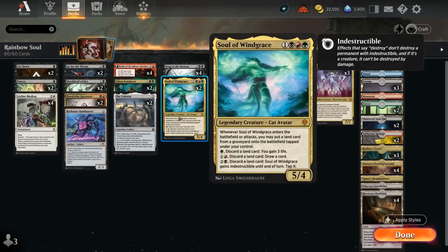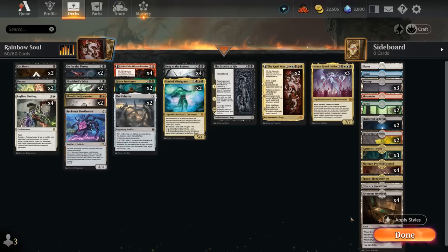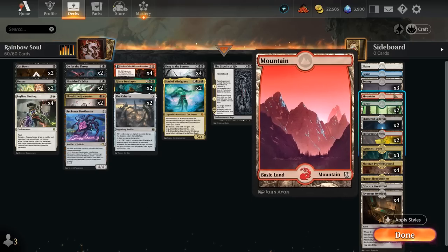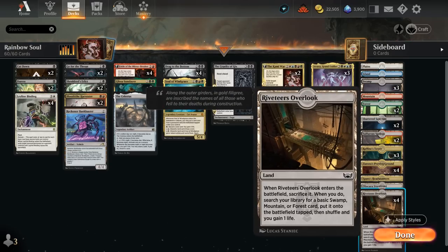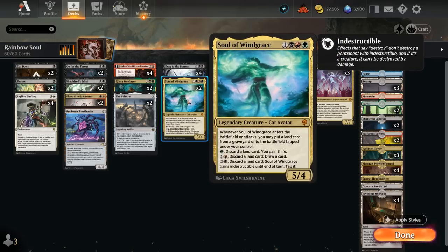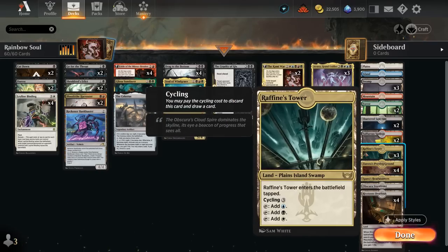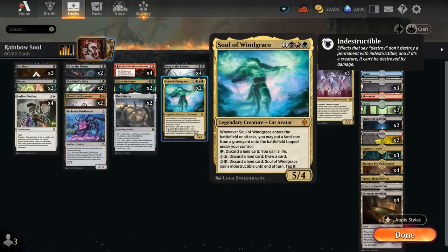We also have two copies of Soul of Windgrace which can help ramp into some of those expensive cards. A five-four — when it enters we can return any land from our graveyard onto the battlefield tapped under our control, and that's the reason why we have all these fetch lands in the mana base. Four copies of Riveteer's Overlook and a one-of Obscura Storefront, plus plenty of basic lands to search up. These lands will be in our graveyard on turn four when we play Soul of Windgrace. We can also discard lands using the second chapter of Fable of the Mirrorbreaker or a blood token from Harvester, or cycle lands with Soul of Windgrace's ability.